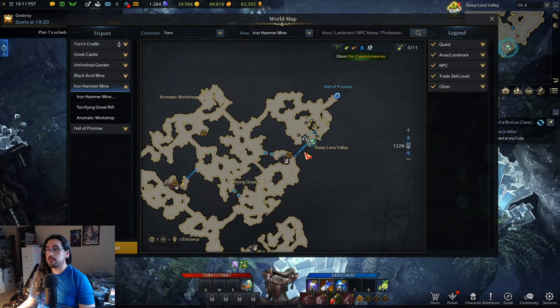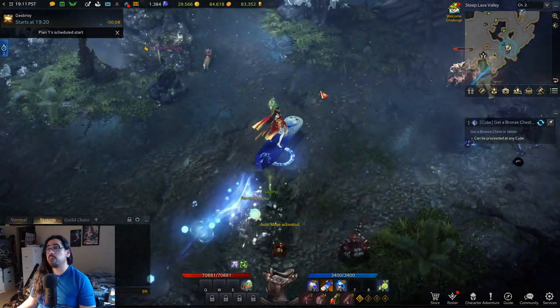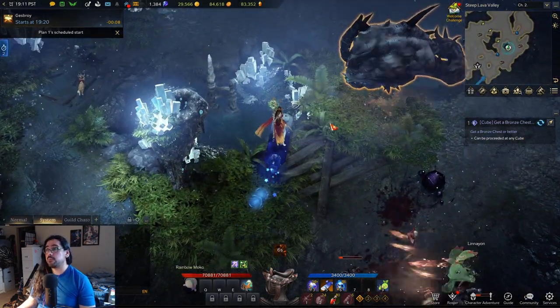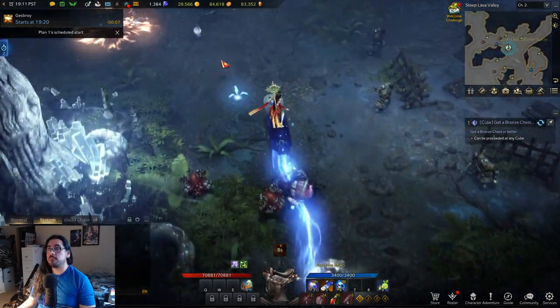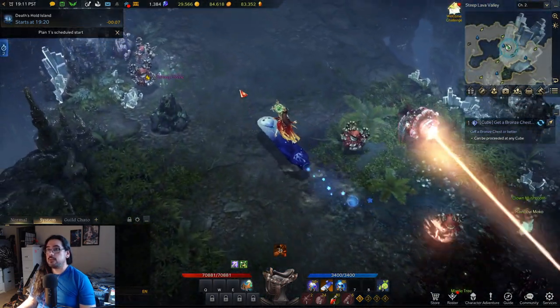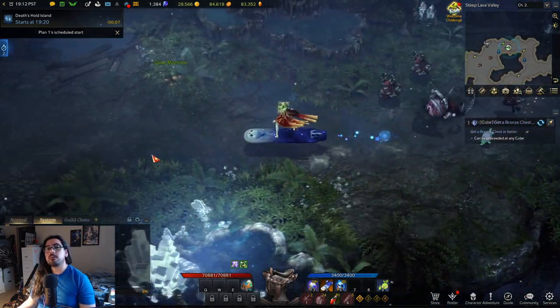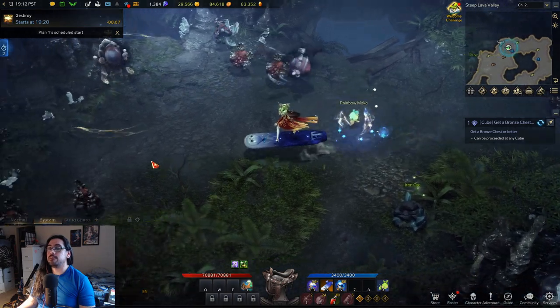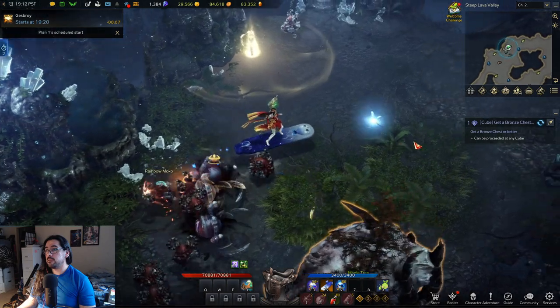The last open-world spot is in the northern area leading toward Hall of Promise. There are three named mobs here, making it maybe a second or third rate spot. The main advantage is there are a ton of normal mobs you can pull and AoE down easily. It seems like a pattern in Yorn — one or two named mobs with lots of normal ones around them. The mob density in this northern area is actually pretty good.